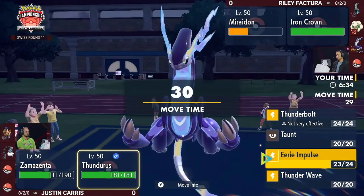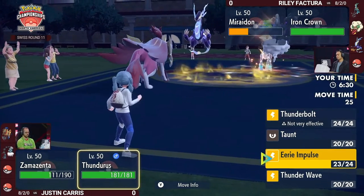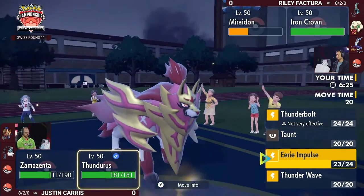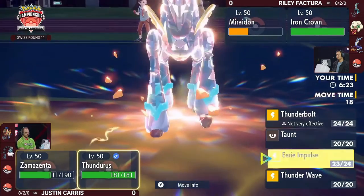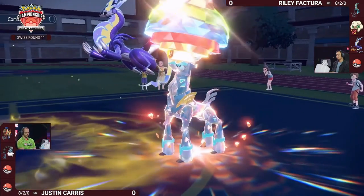Flenderous cannot paralyze a Miraidon because electric types are immune to paralysis, so there's no possible speed control here. Miraidon should be able to act first. You can get Eerie Impulse again — as we've learned, nothing is immune to Eerie Impulse.